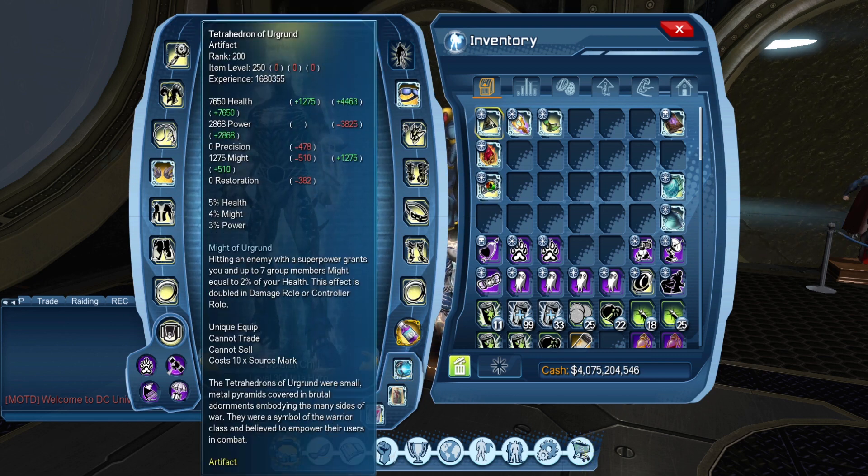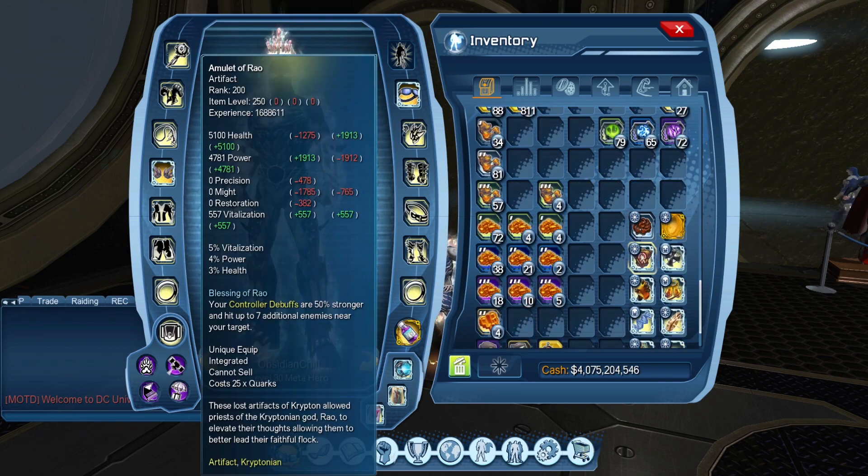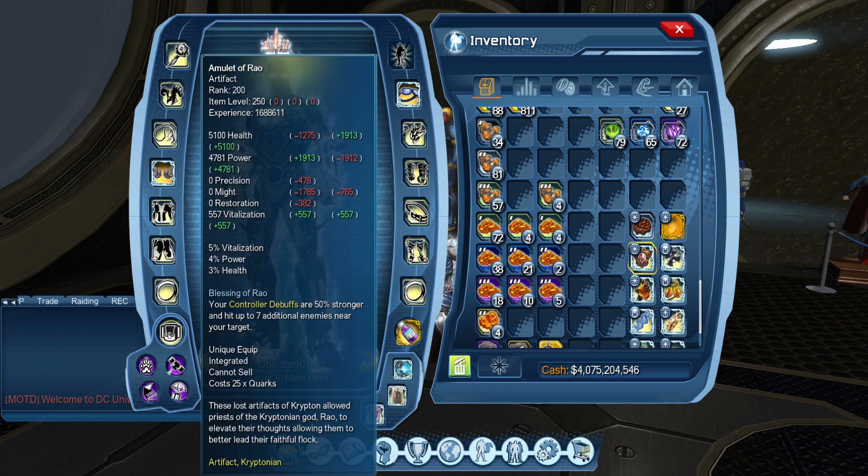Buff artifacts like Tetra, Claw, Amulet, and Cog — once you proc their initial ability, they last for 12 seconds regardless of whether they're equipped or not.